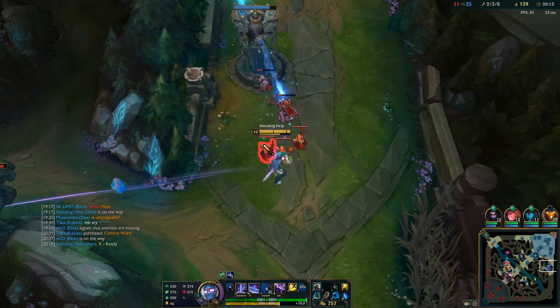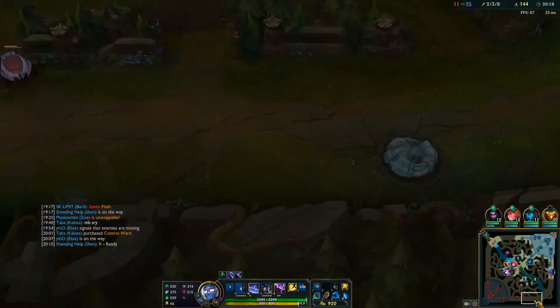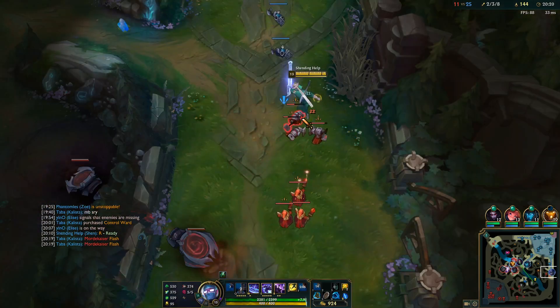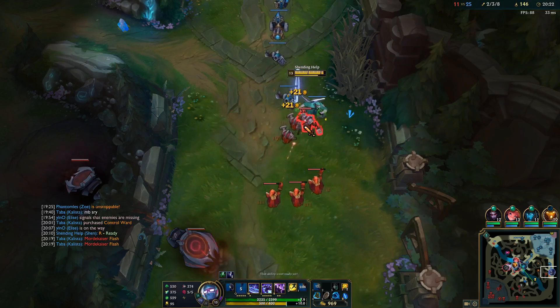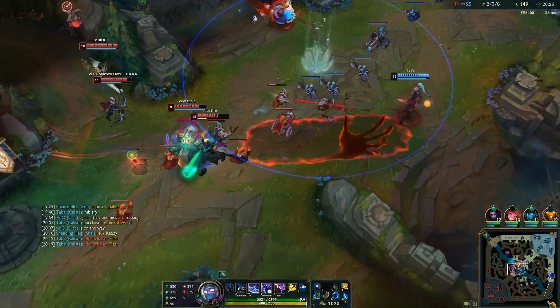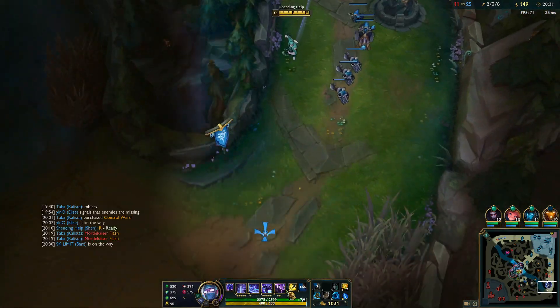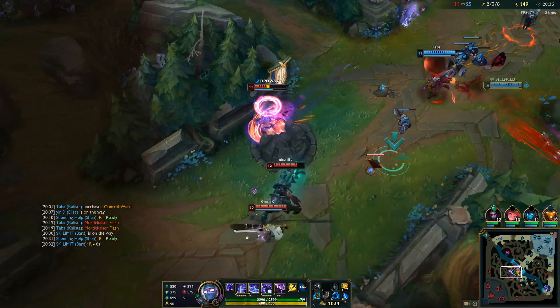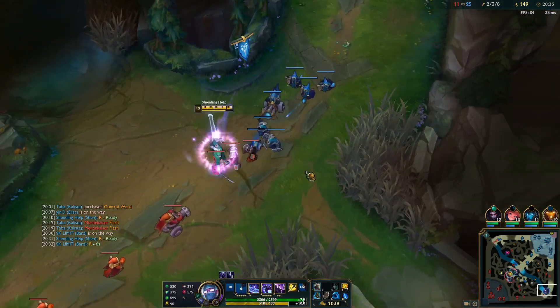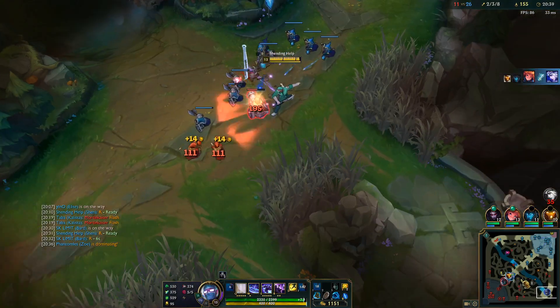Didn't have to R there, though it was close - if Zoe aimed a little better it would have worked. Still a good fight overall. Most Shen players would just take another wave here and ping their R soon, but pinging sometimes doesn't help. So if my R is more than 10 seconds from being up, I'd rather just run to the fight and be there. At this point in the game, a little more gold in the side lane won't really matter too much - it's better to just play for the team.